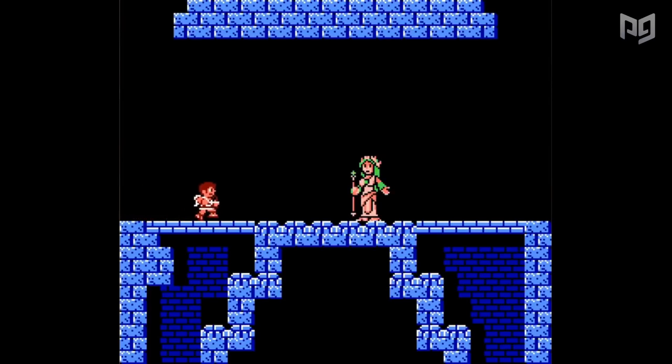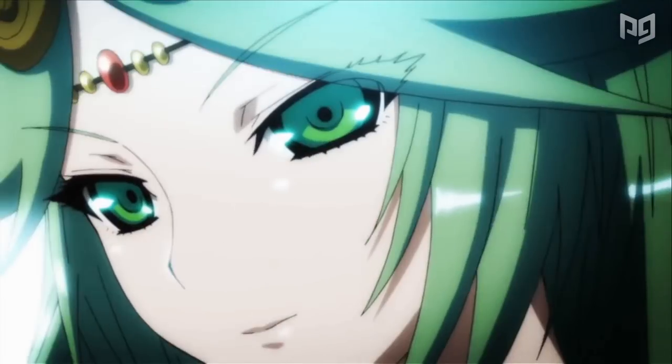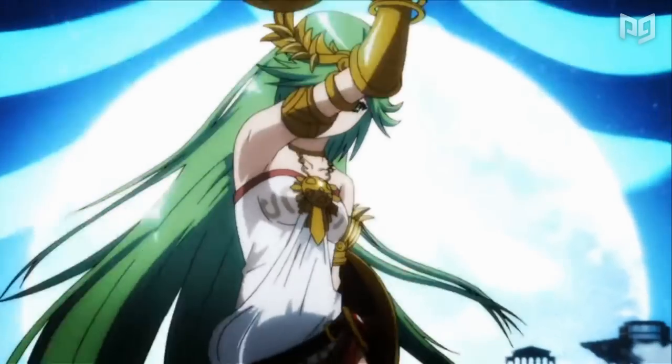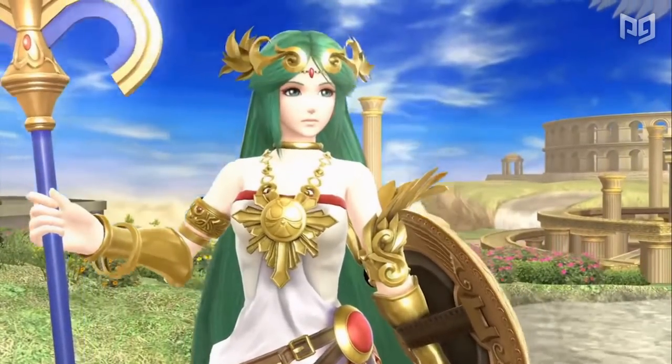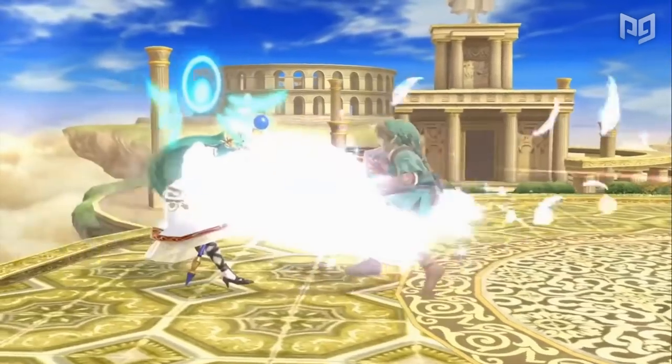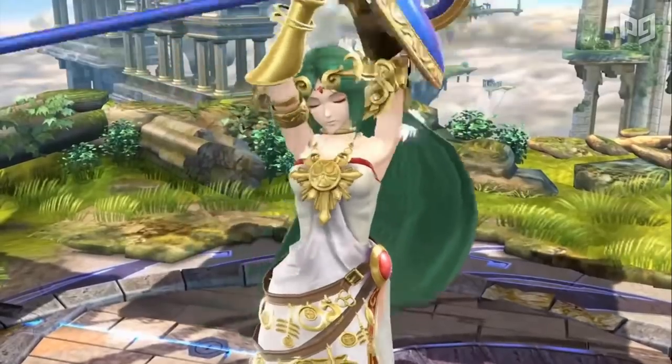Debuting in the original Kid Icarus, Palutena established herself as a benevolent goddess dedicated to aiding Pit on his adventures. Her first playable appearance in Smash came in Smash 4, representing her Kid Icarus Uprising design. Sadly, Palutena was not competitively viable in Smash 4. With custom special moves banned in tournaments and her lacking frame data, Palutena fell into the bottom 15 on the final Smash 4 tier list.